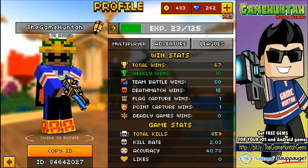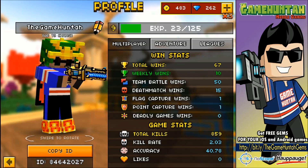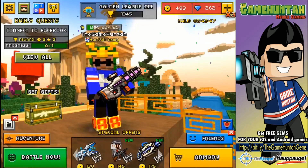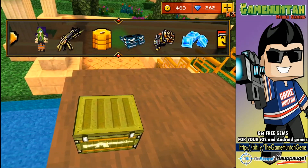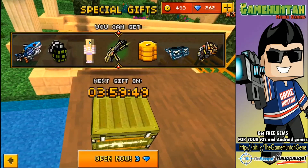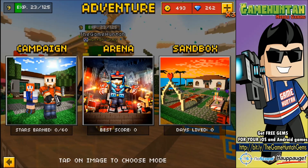Hey, what's going on guys, this is the GameHunter channel with another episode of Pixel Gun 3D. In this episode we're gonna start playing the single-player campaign — we're gonna leave the multiplayer for the live streams. Let's take a look at the campaign. I have no idea what it's all about. This is also a sandbox mode which sounds like Minecraft. We got a free gift and some coins — let's get out of here.